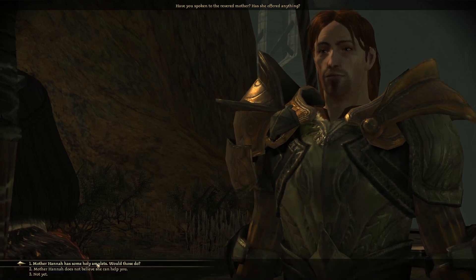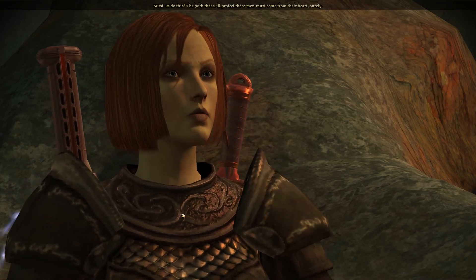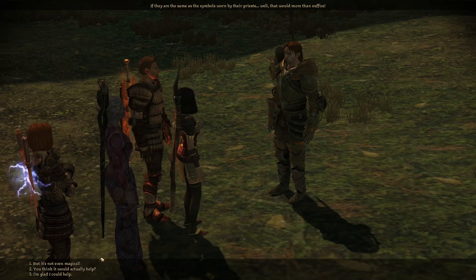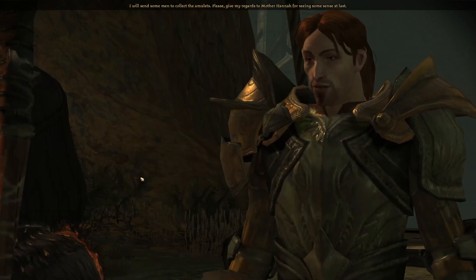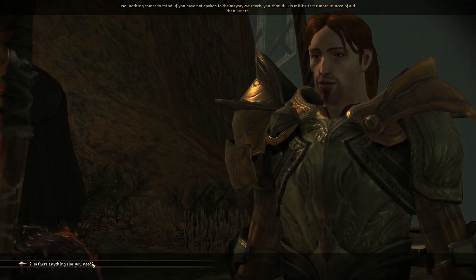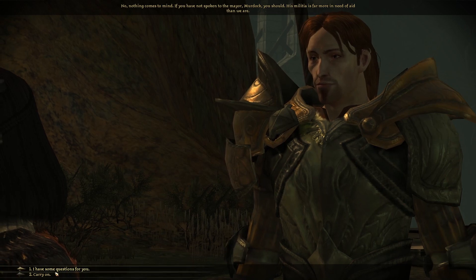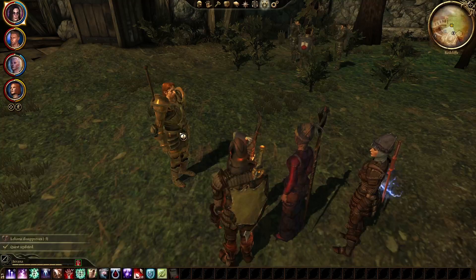Ser Perth confirms Mother Hannah has offered the holy symbols. He says: 'must we do this? The faith that will protect these men must come from their heart — surely if they are the same as symbols worn by their priests, that would more than suffice.' He's glad we could help and will send men to collect the amulets. We tell him to carry on — we're ready to wait for nightfall.